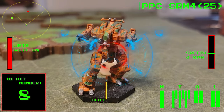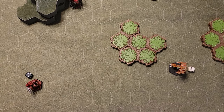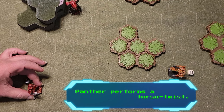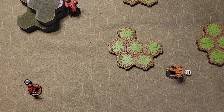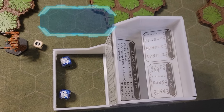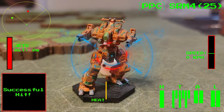Congratulations, you figured it out. This time. You'll need to roll at least an eight on two six-sided dice in order to score a hit. Go ahead, kid. Light him up. Way to go.